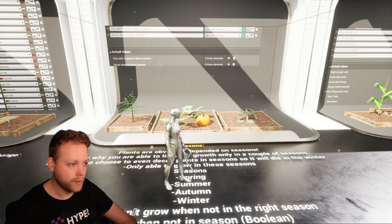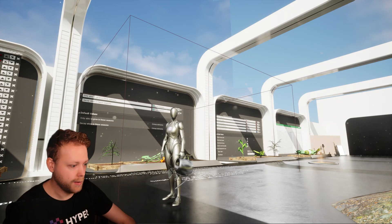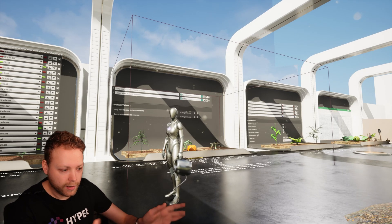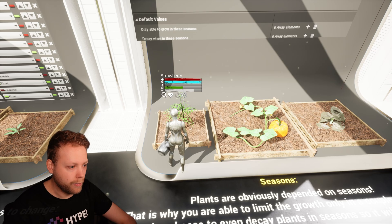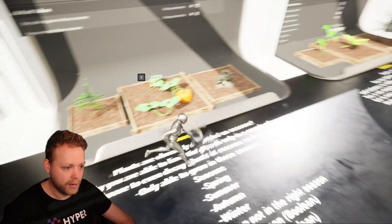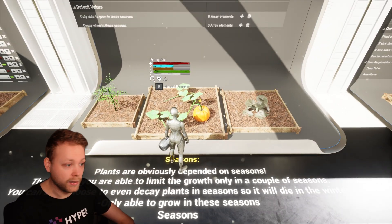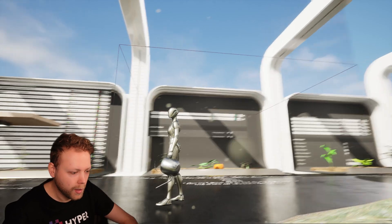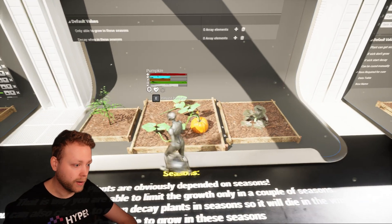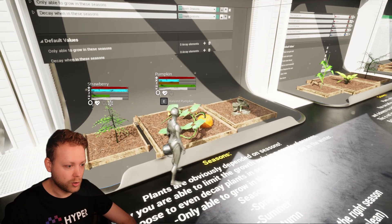For seasons — this outline box you see is used to set farmables in a specific season. This strawberry is currently out of season so it's decaying, and this cauliflower was also out of season so it has already decayed completely. This pumpkin is in the right season — the box is setting it to autumn, and autumn is the requirement for the pumpkin to grow. Strawberries are not able to grow in autumn, and we are able to switch seasons quite easily.